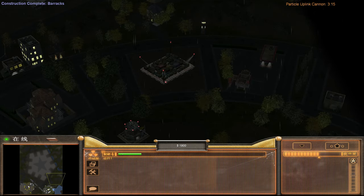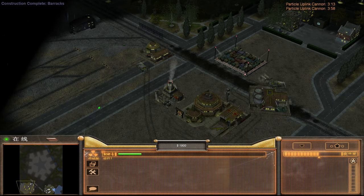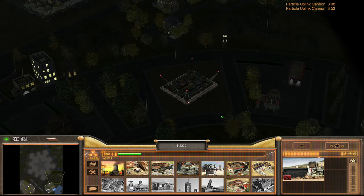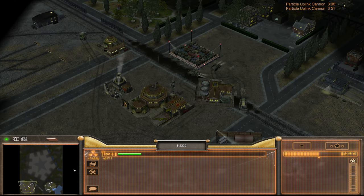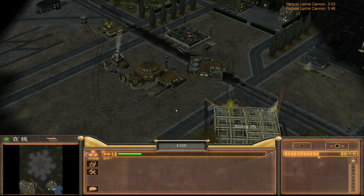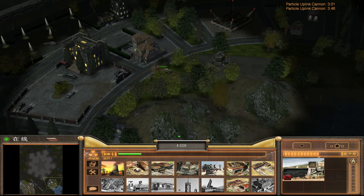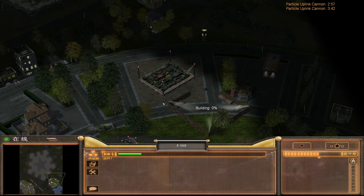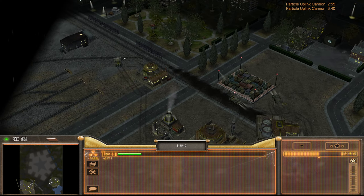Then you come over here and expand my economy. We can use structures to defend, but he's got very long range. Is it EMP or ECM tanks? I forgot which one it was — doesn't really matter. What does matter is that we probably need something a bit more grounded to defend ourselves here.